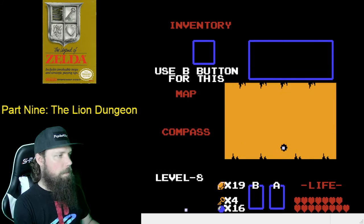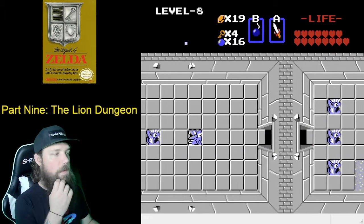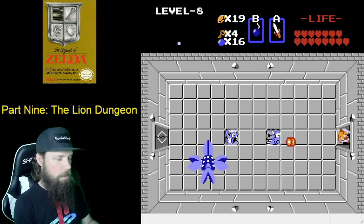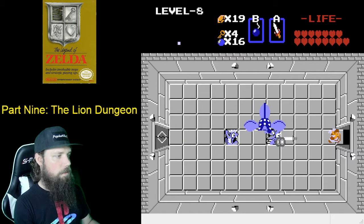From here we're going to go left one and defeat Manhandla. I like to use a little thing that I call the door method — I'm going to hang out right here in the door so I can't be damaged. We'll have the fireballs come, step out, and get a shot of the sword.